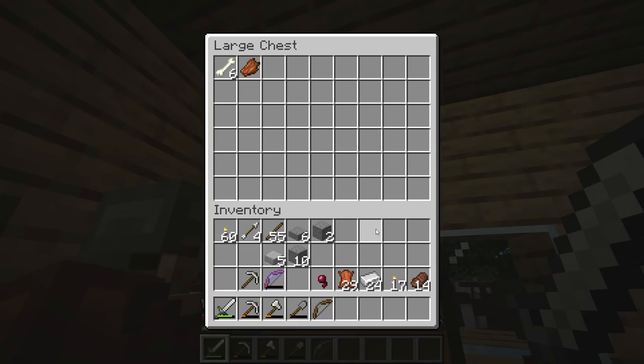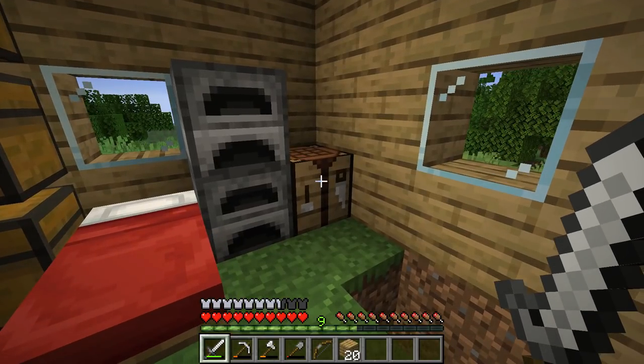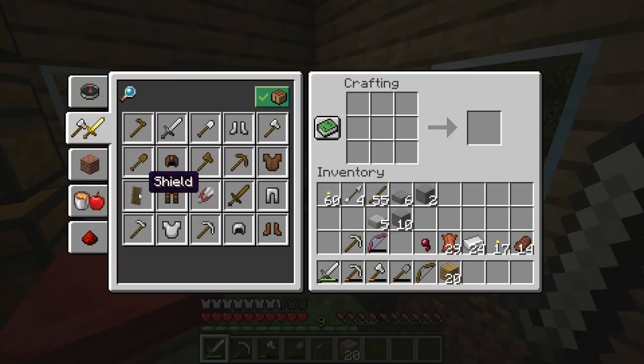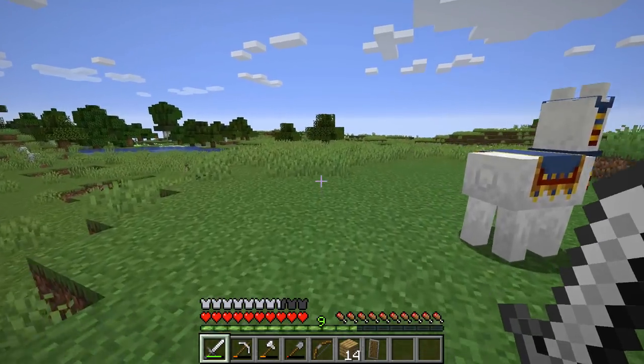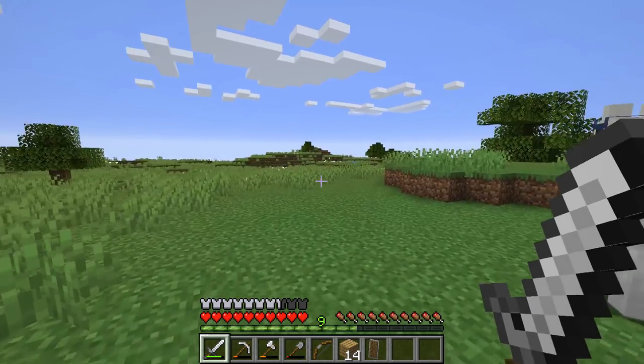We also have a few arrows. One shot uses one arrow unless you get the Infinity enchantment, which means you only need one arrow to keep shooting. I'm also going to craft a shield. In the crafting table under the weapon section: six wooden planks and one iron ingot gives you a shield. A shield is incredibly useful in combat.